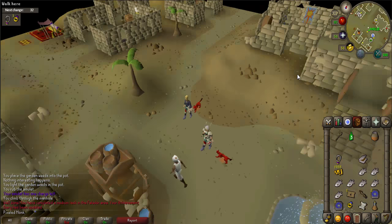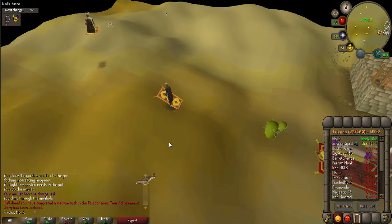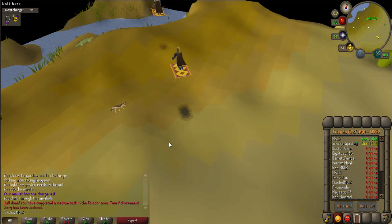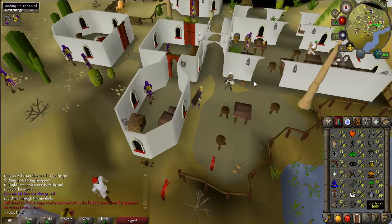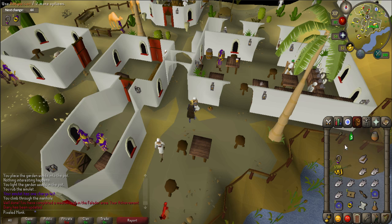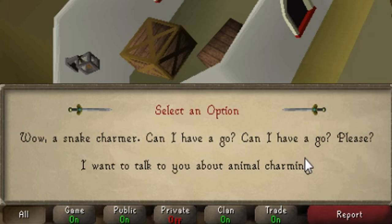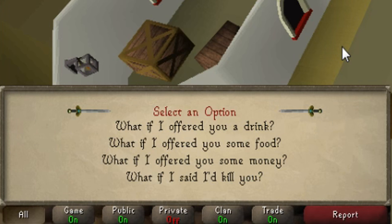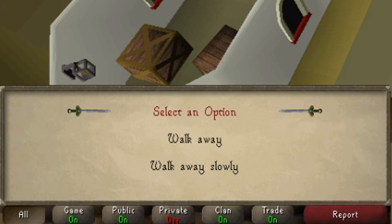After the conversation, you'll have to go to Polnivneach. There are two easy ways to get there: either use a house teleport if set for Polnivneach, or use a Nardah teleport and then use a magic carpet ride to Polnivneach. Once there, go to Ali the Snake Charmer, who is located just south of the bar. Use your coins on the money pot nearby him. When prompted, select "I want to talk to you about animal charming," then "What if I offered you some money?," "Forget about it, I don't care," "Walk away slowly," and "Stop."